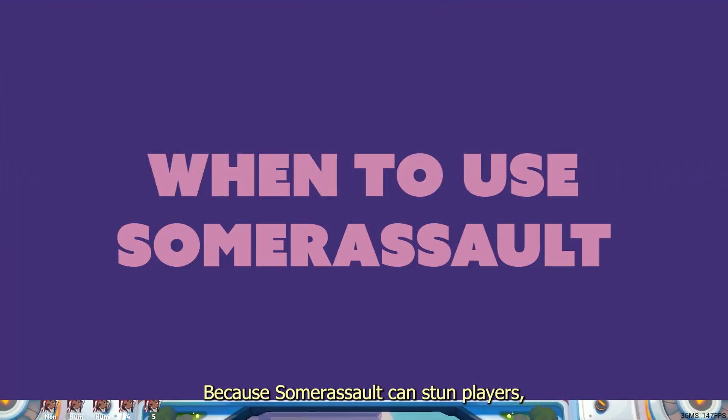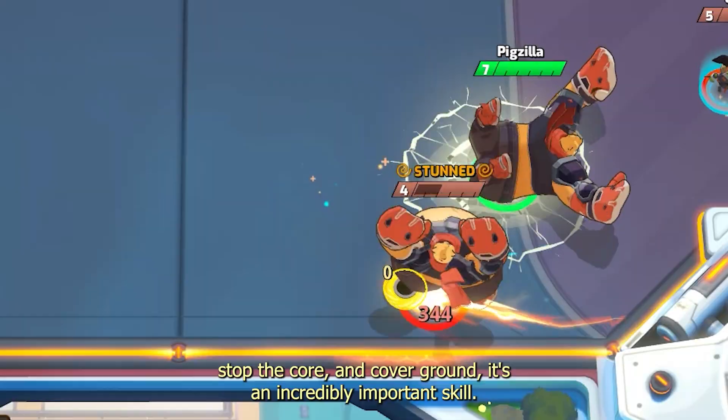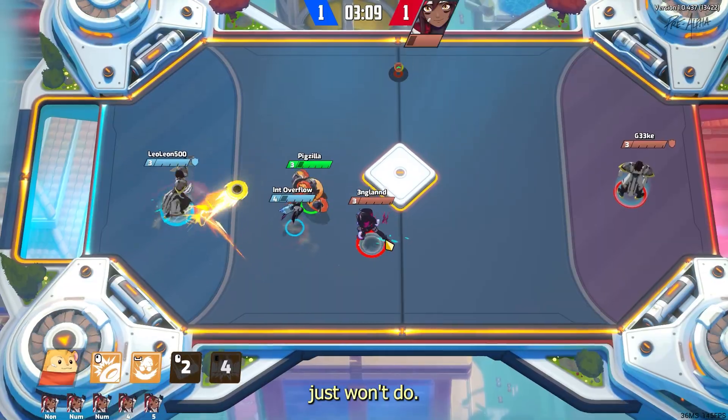Because Summer Assault can stun players, stop the core, and cover ground, it's an incredibly important skill. You should save Summer Assault, only using it when a simple strike or a log just won't do.